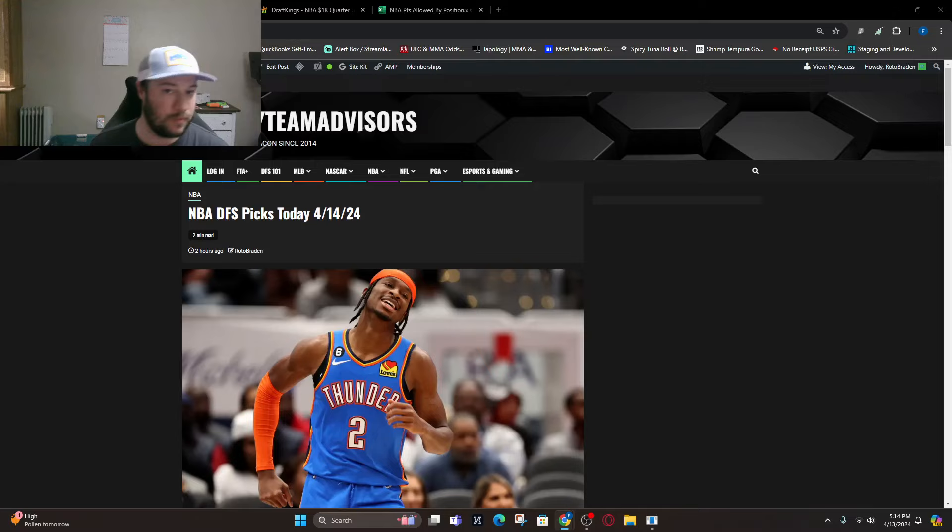Looking at the point guard position: number one is Jalen Brunson, 20th DVP, projecting right around 53 fantasy points. Number two is Emmanuel Quickly, 21st DVP, 45 fantasy points. Number three is Tyrese Halliburton against Atlanta, 19th DVP, around 44 fantasy points. We've got Donovan Mitchell at 22nd DVP with around 42 to 45 fantasy points. And number five is Tyrese Maxey, 8th DVP overall, 41 fantasy points.